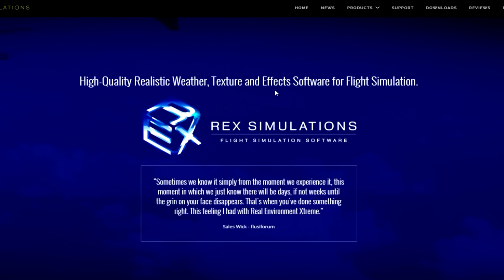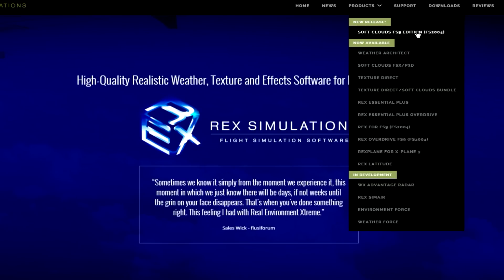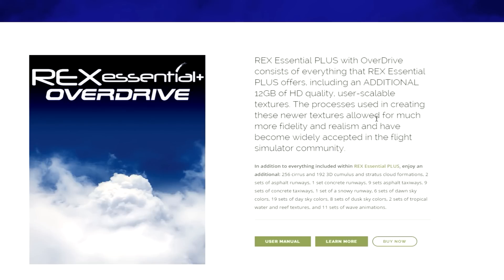Moving away from ground scenery, we are now looking at in-flight scenery, starting with REX Simulations flight simulation software. REX Simulations offer high quality, realistic weather, texture, and effects software for the flight simulation community. They offer a wide range of products: Weather Architect, Soft Clouds, Texture Direct, the Soft Clouds bundle, REX Essential Plus, REX Essential Plus Overdrive, and more, covering formats from FS2004 all the way to X-Plane and Prepar3D. One product we are going to look at is the REX Essential Plus Overdrive, which consists of everything REX Essential Plus offers plus an additional 12GB of HD quality user-scalable textures.